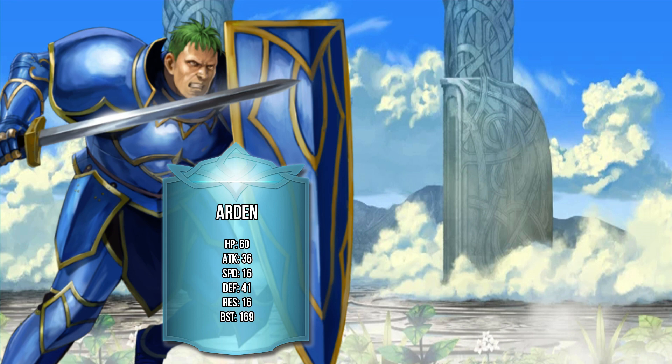Those are his stats at level 40, five stars. Since he is a free unit, his stats are completely neutral — no boon, no bane. Which is all the more reason to look at his massive 60 HP. 60 HP is probably the highest amount of HP for any unit. Arden likely has the most HP naturally of any unit out there. If you run him in Tempest Trials at level 40, five stars, he's going to have 70 HP to work with, which is outrageous.